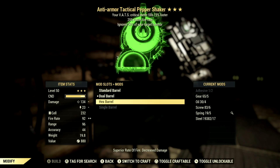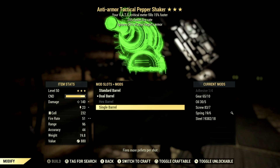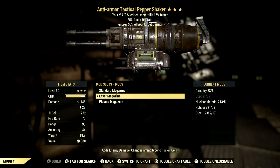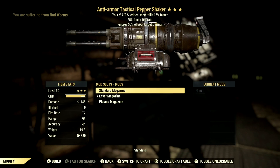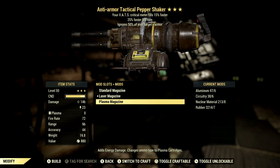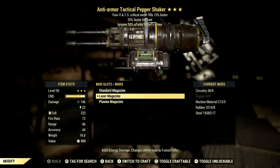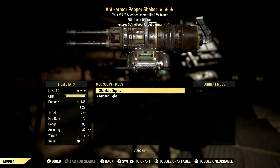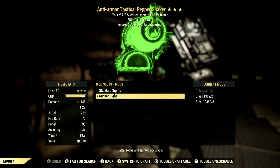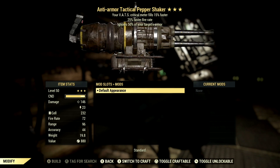If I was running my power armor build I would throw on the hex barrel, which gives superior rate of fire but with slightly decreased damage. Then we have the single barrel — it's fine, but I don't prefer it; it fires more pellets per shot. Over in the magazine we have three options: laser, plasma, and standard. Standard gives shotgun bullets, laser magazine gives laser bullets, and plasma magazine gives plasma rounds. Both laser and plasma give energy damage equally, so just choose whichever color you like more. For sights we have standard or the gunner sights, which I recommend for better focus and sighted accuracy.